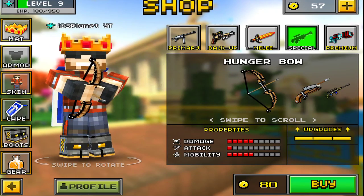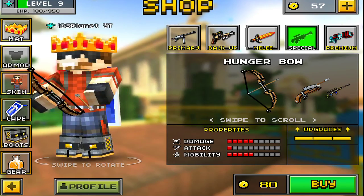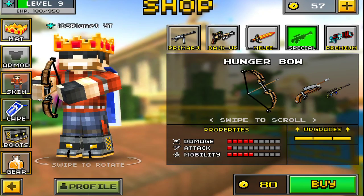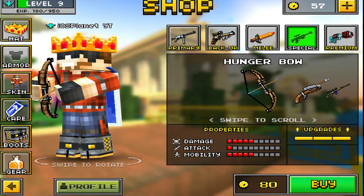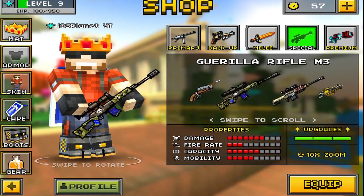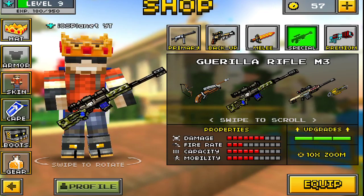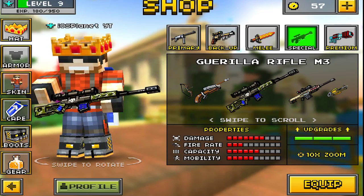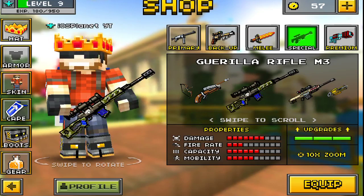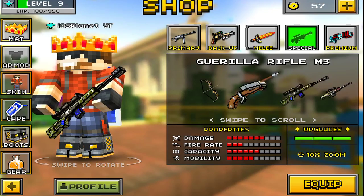Going into Special, we have the Hunger Bow, which is just a normal bow. I don't think there's anything magical about it — it's just a bow. The damage is decent, the mobility is decent. The Gorilla Rifle was upgraded and it looks pretty sweet — definitely worth that upgrade.